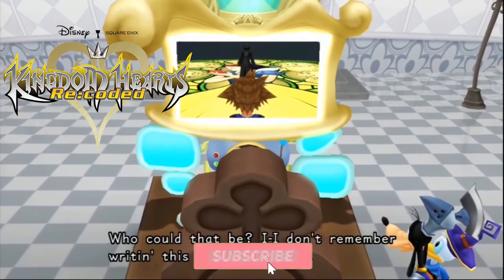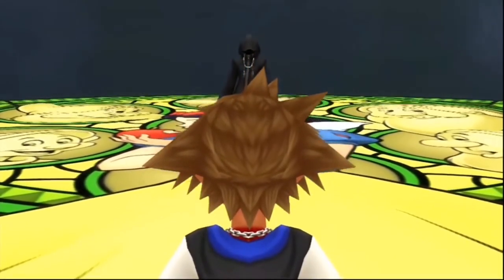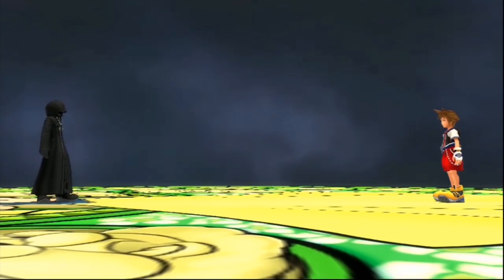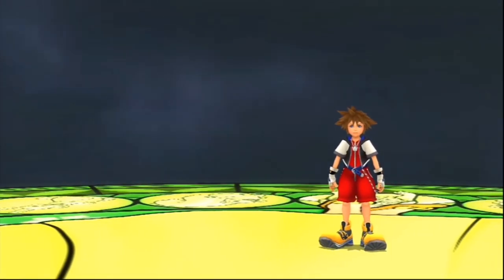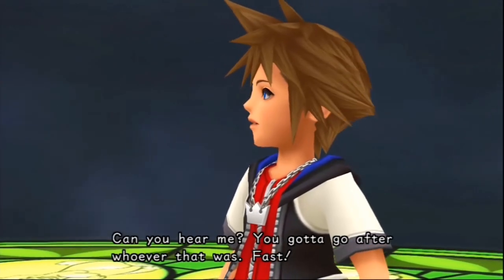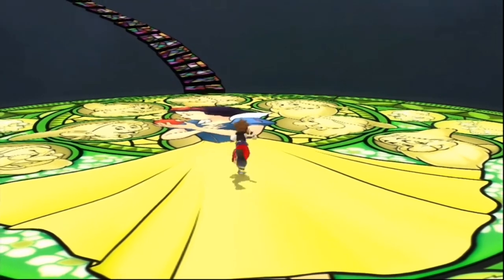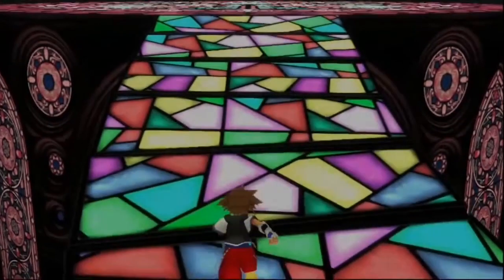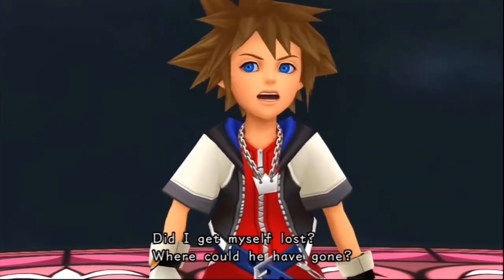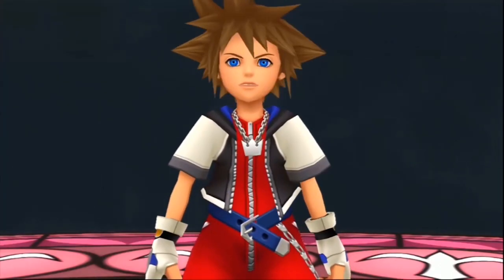Next up is another cutscene movie: the Kingdom Hearts Re:coded cutscene movie. Again, this is one you can play on DS, but personally, just watch the movie — it's better anyway. This game takes place directly after Kingdom Hearts 2 and follows Mickey, Donald, and Goofy as they try to decipher a mysterious message in Jiminy's journal, recruiting the help of Data-Sora to figure out who wrote it and why. Honestly, the story is probably the weakest in the series, so if you want to skip to the last couple of cutscenes, that's fine — but make sure you at least watch those because they're the most important. The movie clocks in at about 3 hours, and after this you're officially done with the 1.5 and 2.5 collection.